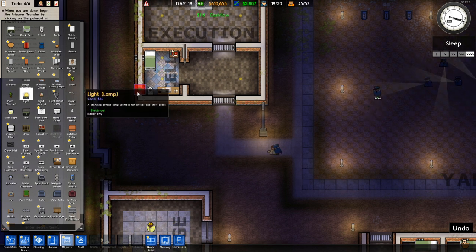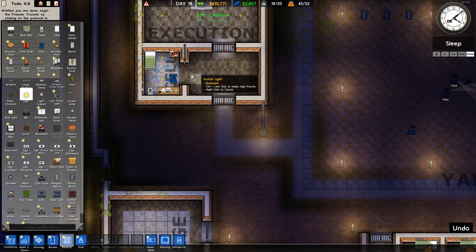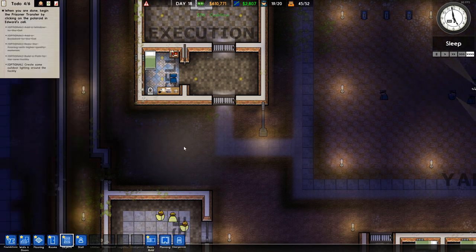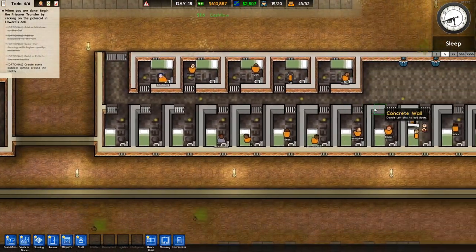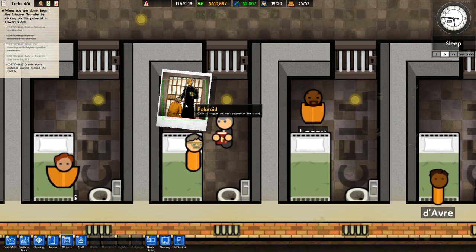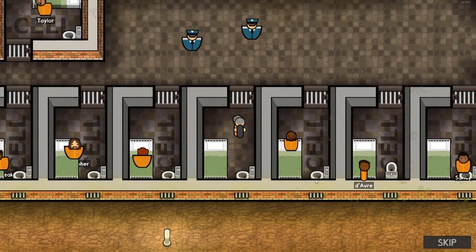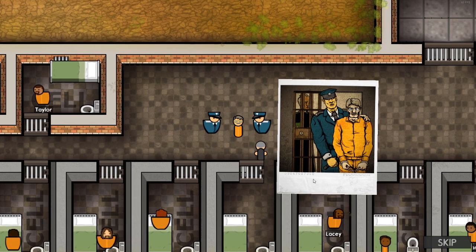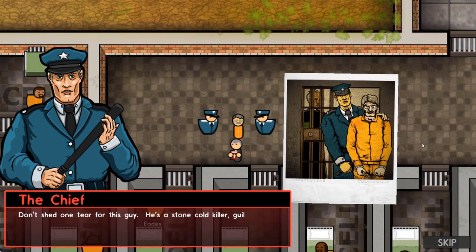Let's speed it up a little bit. Why is it so light-obsessed? Have a light there, there. Anyway, that's getting done. I think it's all done now. Let's bring it back to normal time here, and we'll click on the polaroid to watch him get assigned to his new room. That's some nice art right there.